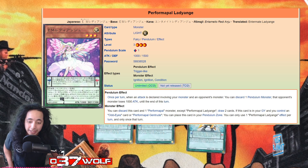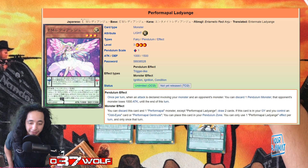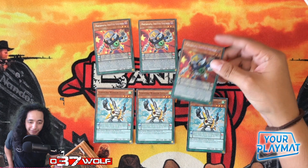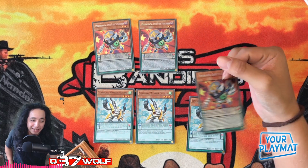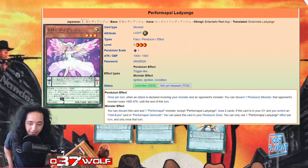The main thing we're looking at is its level and its name. The monster effect: you can discard a Performapal monster — except Performapal Lady Ang — to draw two cards. So already you can connect the dots. You discard Performapal Odd-Eyes Synchron to draw two cards. You play triple of each so you have plenty of ways to get to this combination, which is super cool.